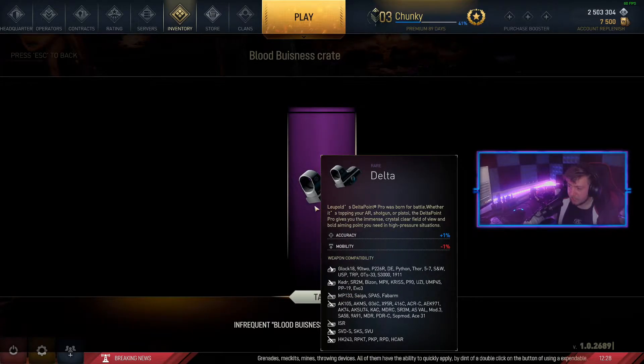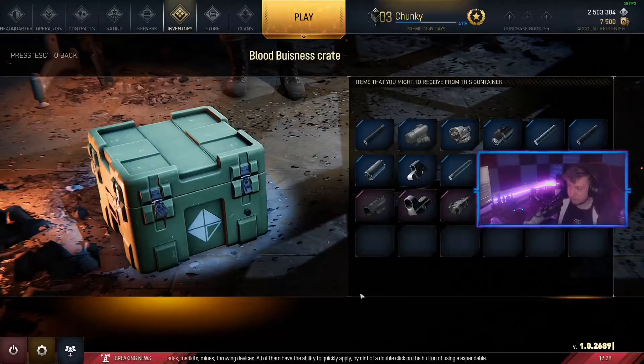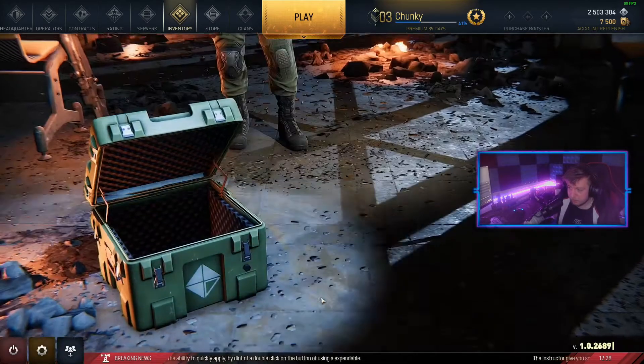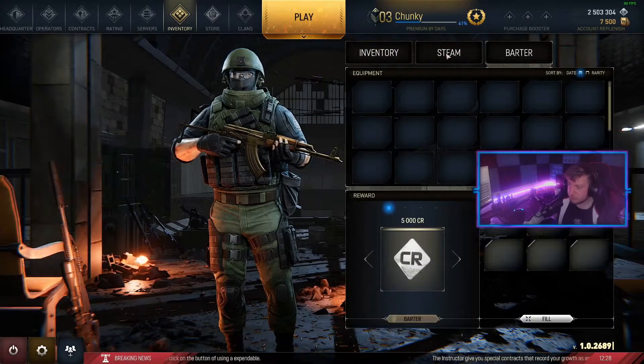I got a purple, a red delta sight — I'll take it. Come on, give me a legendary. Got another purple — I'm happy with that, I'll take it.